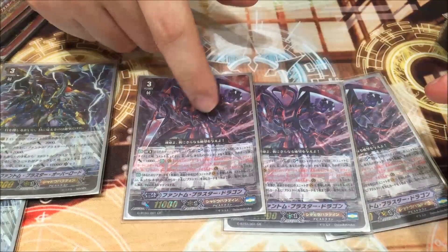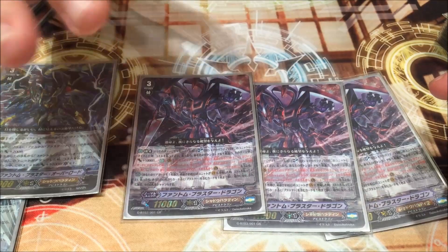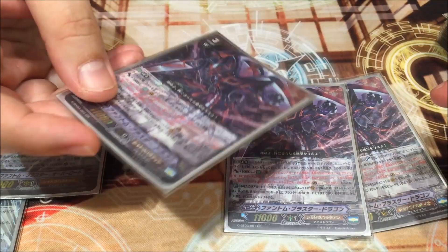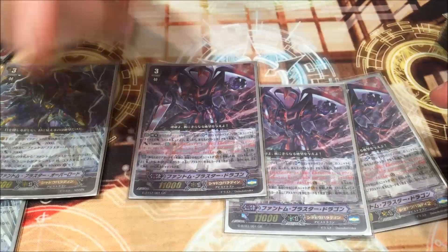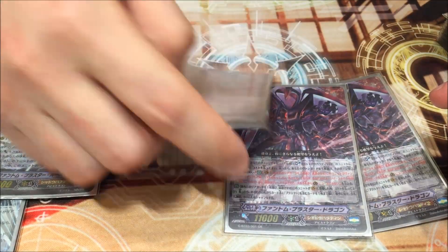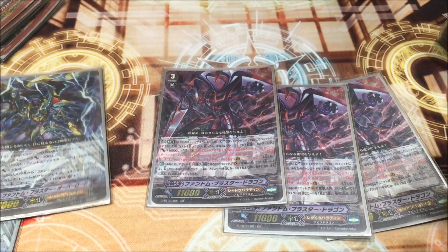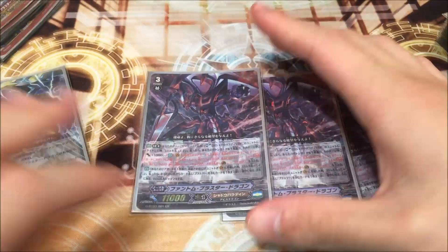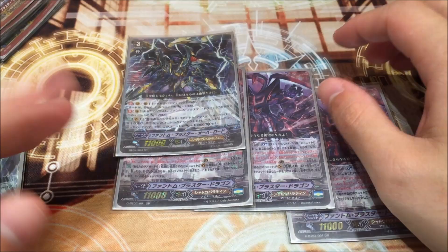The second effect is: when this unit attacks the Vanguard, you may sacrifice 3 of your rear guards, then draw 2 cards. And when this unit attacks the Vanguard, you may pay the cost — if you do, your opponent cannot use grade 1 and above to put into the guardian circle, literally only grade 0 to guard. So basically it's a super Glory Maelstrom with crit — 33k with crit and your opponent can only use grade 0 to guard. Very, very powerful.